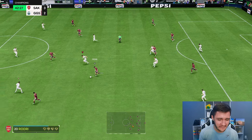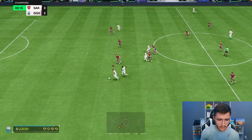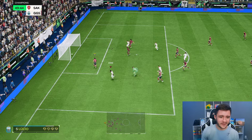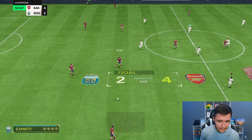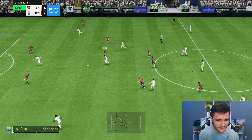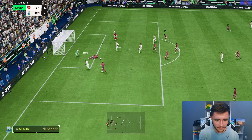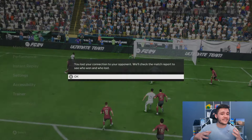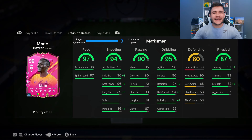A little tiki-taka, Zanetti in a very advanced position, Mane with a trickster — clean but not very effective. Mane on the overlap, ball roll around the goalkeeper — another fantastic finish! With the Quick Step play style plus and the Rapid play style, he's been one of the quickest players in FC 24. Mane touch-touch, a very good cutback, and Whitehorse finds the back of the net. He can score a lot of goals and create a lot of chances — really important for a left-sided center forward.